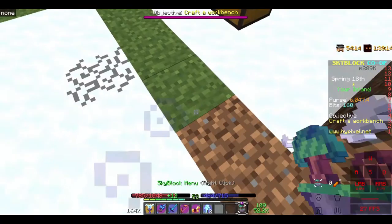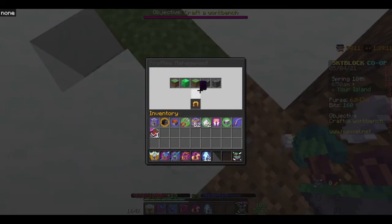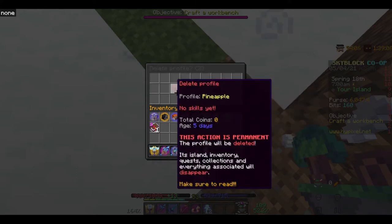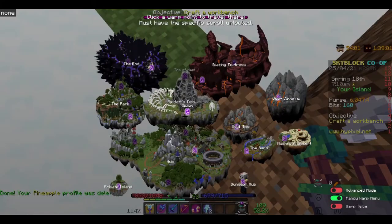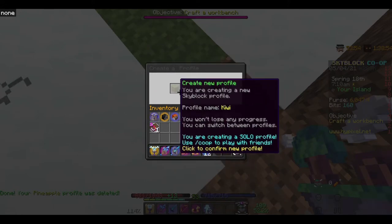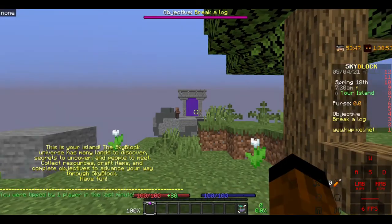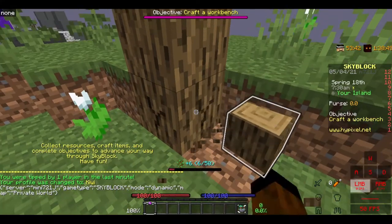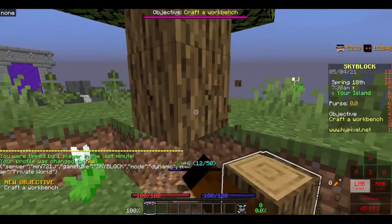Okay, so we're just going to go to profile management and we're going to delete this profile. And then we're going to go back, empty profile slot, classic profile, create new profile. Wait for it to load. Here we are — we're in the new profile.